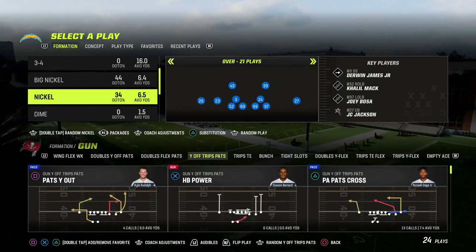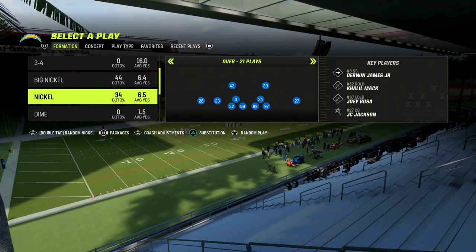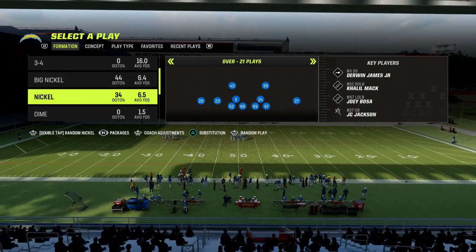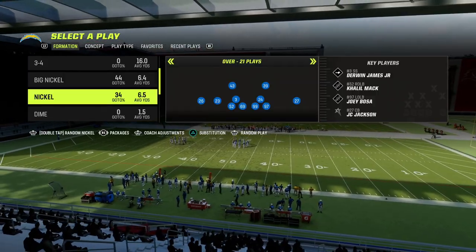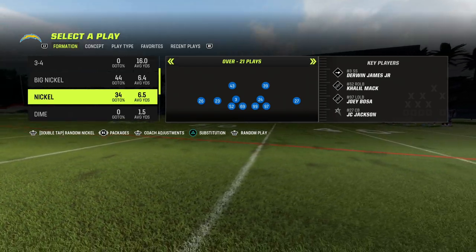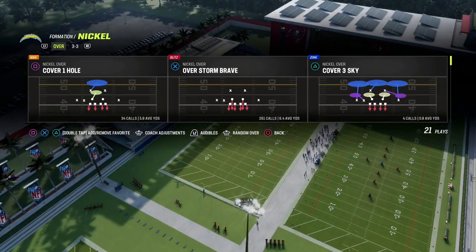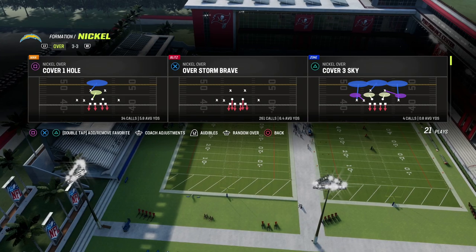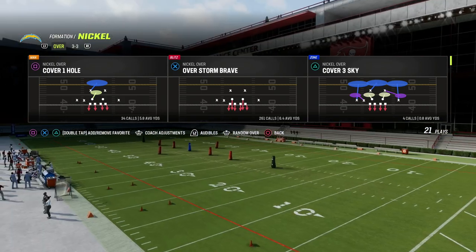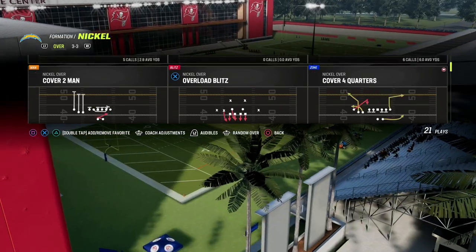If you want to get my full nickel over defensive ebook, the link is in the description below. Join our Patreon for just $10 and you'll get access to all of our Madden 23 offensive and defensive ebooks, plus all updates. We're releasing a major update to the nickel over ebook and a brand new defensive ebook next week, so make sure you're in the Patreon to get all of that material.